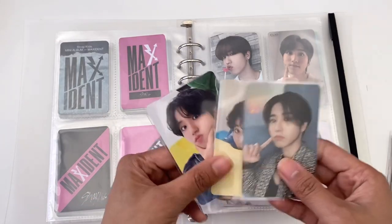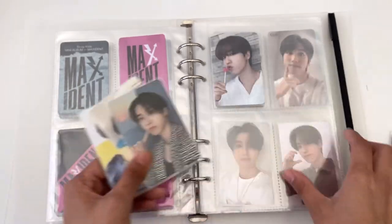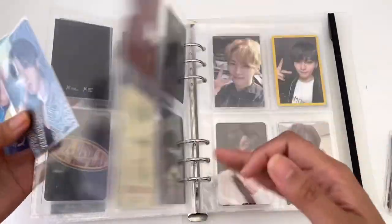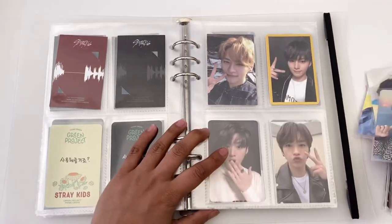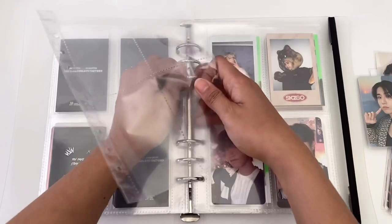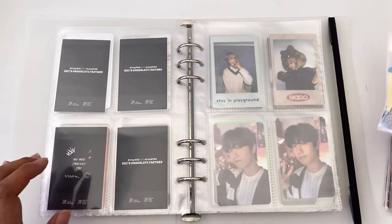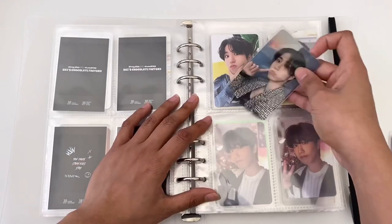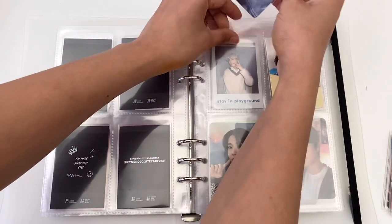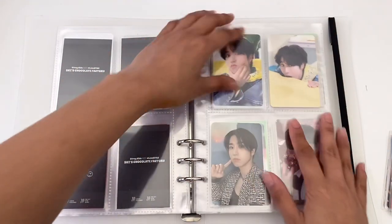I have the Seasons Greetings and this one — I forgot what it's from — the Juji one. I think I'll just do a new page for these, maybe right here. I really don't have good organization skills with my PCs because I get random PCs and I don't collect everything, so whatever I get I'll just put wherever there's space. I really like this one, it's so cute.